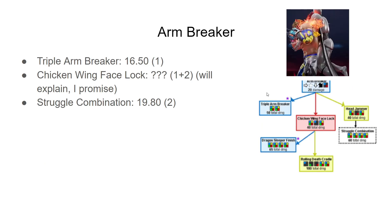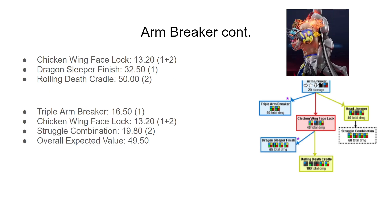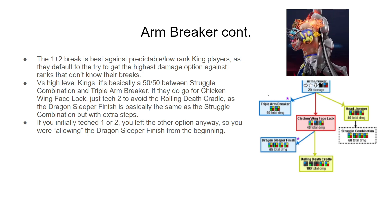The Arm Breaker is a chain throw that starts with a 1 break, and if you fail it you're presented with three options, one of which diverges into two higher damage options. The 2 option does the middle amount of damage, the 1 option does the least, and the 1+2 has the potential to do even more — however, that one is very unlikely because it requires the King player to be right twice in a row. The expected values tell us we need to tech the Struggle Combination. The 1+2 break is best against predictable low-ranked King players, as they default to trying to get the highest damage option. But versus high-level Kings, this is basically a 50-50 between Struggle Combination and Triple Arm Breaker. If they go for the Chicken Wing Facelock, just tech 2 to avoid the Rolling Death Cradle, as the Dragon Sleeper Finish is basically the same as the Struggle Combination but with extra steps.